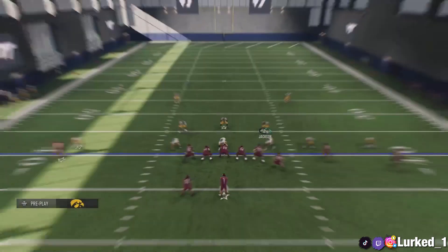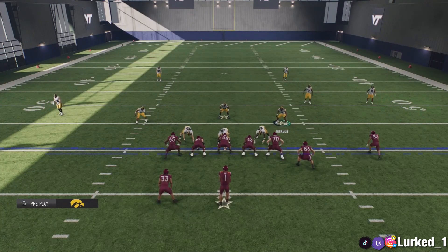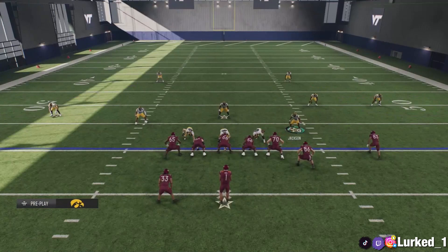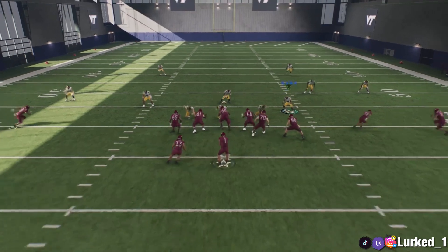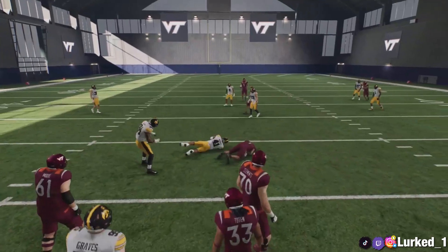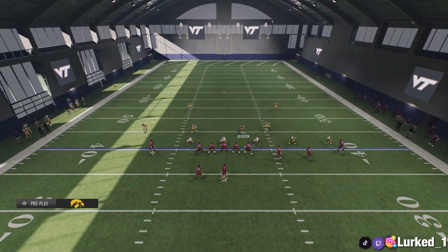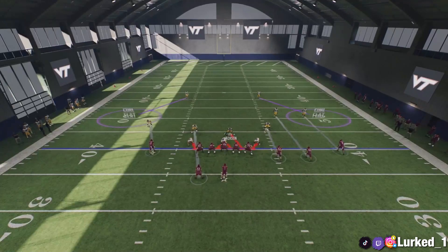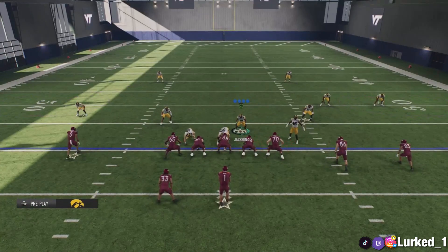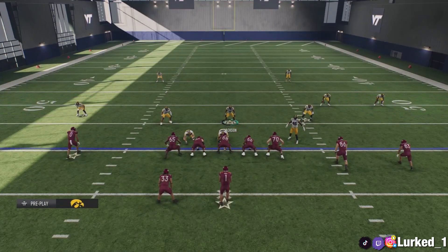I'm going to run this a few more times so y'all can see how it works. Back them up, play over the top, pinch the D-line, spread the linebackers. It does a really good job in coverage. Your responsibility is really just the middle of the field, and as long as you take the middle away, a lot of times it takes basically everything away because those curl flats are occupying everything. When you back your corners off and play over the top, most of the time you're not going to get beat over the top.